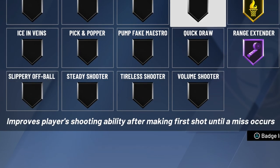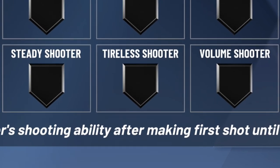Tier C: Flexible Release, Tireless Shooter, Hot Start, and Pick and Popper. Pick and Popper is basically a catch and shoot — just get Catch and Shoot. Hot Start is a new badge that improves shooting after making the first shot until a miss. It has potential to climb, but I'd rather have Green Machine and Hot Zone Hunter. Tireless Shooter — if you're playing park, you're probably fine without it. But if you're playing Pro-Am and you're gassed by the fourth quarter, it could be useful. There's a chance Mike Wang adjusts stamina, which could make this badge useless — keeping it Tier C for now.